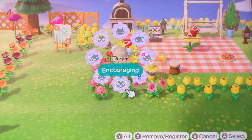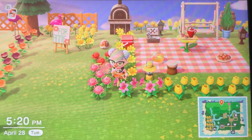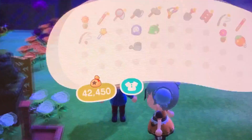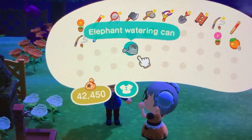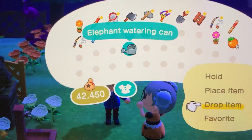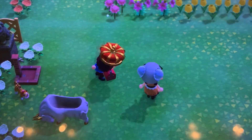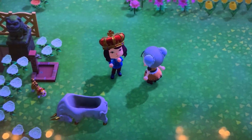Now the secret of all secrets for breeding flowers is having a friend come to your island and water them. I know that sounds silly, and maybe your friends don't want to water them, but if you give them a watering can and ask them just so sweetly if they could please water your flowers...